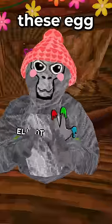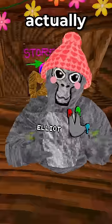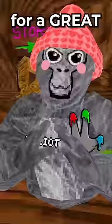Real Attack just released their spring update, which added egg decorations all around the map. You can actually crawl inside a lot of them, which makes for a great hiding spot.